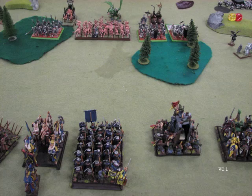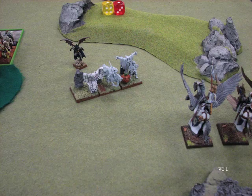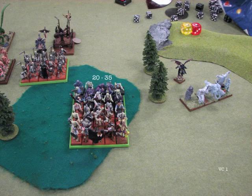Vanguard moves up and we move to VC turn one. He moves up — not necessarily a whole lot to say there. I was surprised by his move on the far right with the Flying Vampire, who was easily within charge reach of my Pegasus Knights, and yet not so close to the Spirit Host that I can't get in there. I can get in there easily enough, so I'm not sure what he was thinking there — it may have just been kind of a blunder. The only thing of significance that happened in the magic phase is his 20-man unit of zombies grew to a 35-man unit of zombies. They went from being a very easy unit to take out to something a little more intimidating. He says sometimes that unit he's had up to 80.